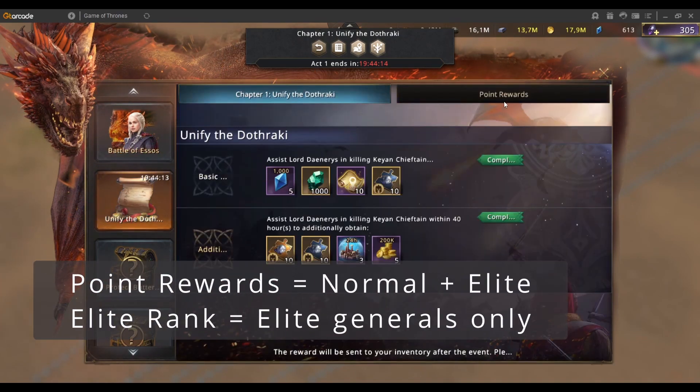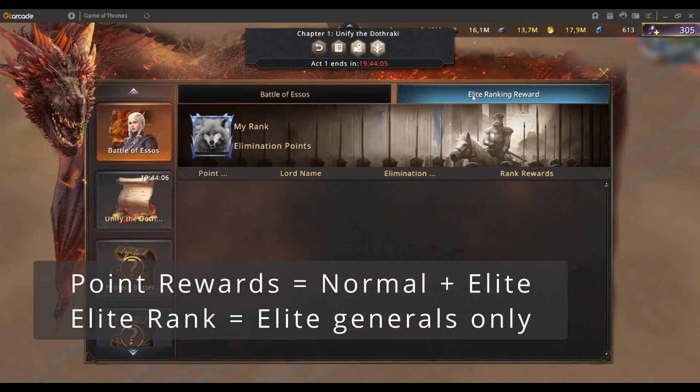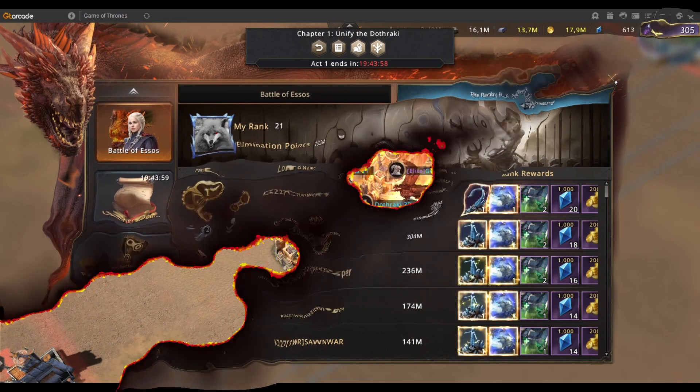Normal Generals give you points in order to claim point rewards. If you're wanting to rank high and get your Castle skin and your Marching skin, then you're going to need to be Rallying and killing Elites.